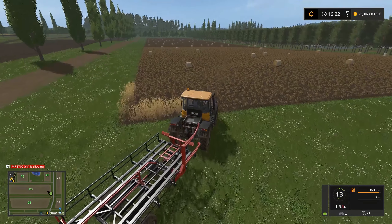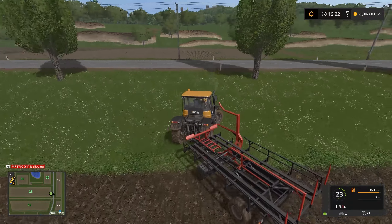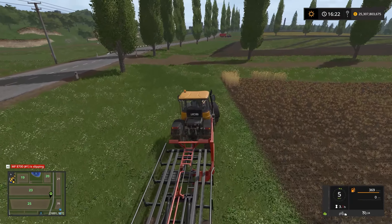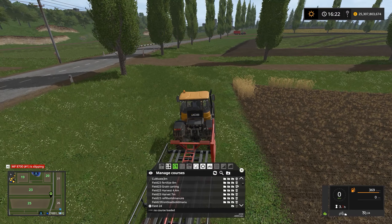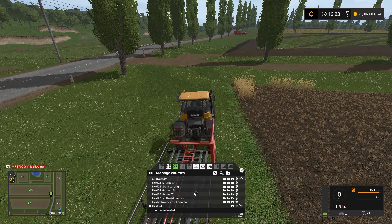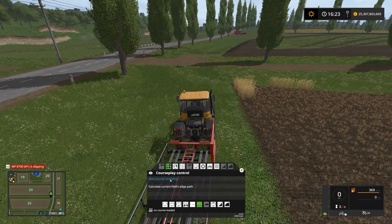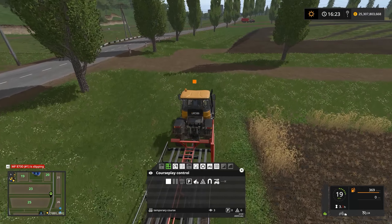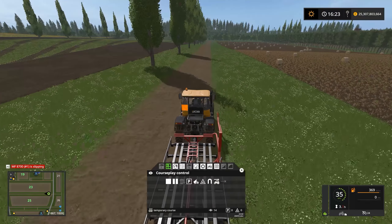We already have a field course, so what we want to set up now is a course heading from the field back to the sell point. I'm gonna open CoursePlay by clicking the right mouse button, go into fieldwork mode, and start the course recording from here. I'll place three waypoints in a relatively straight line, and then we can head back to the sell point.